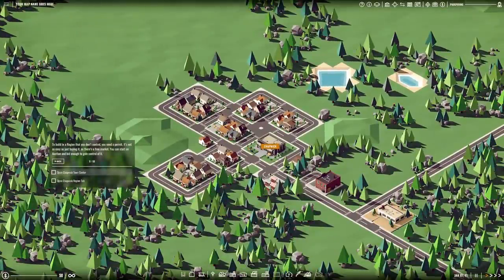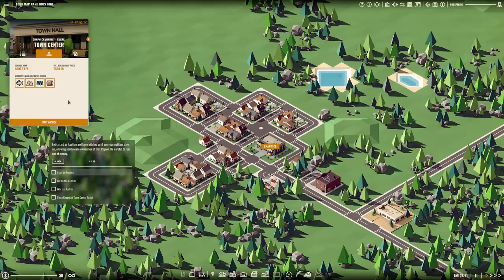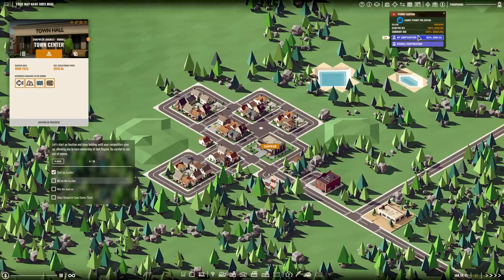Open Chapwick town center. To build in a region you don't control, you need a permit. It's not as easy as just buying it — there's a free market. You can start an auction and bid enough to gain control of it. This is Chapwick town center. We need to click the region tab. Let's start an auction and keep bidding until your competitors give up, allowing you to earn ownership of that region. Be careful not to run out of money.